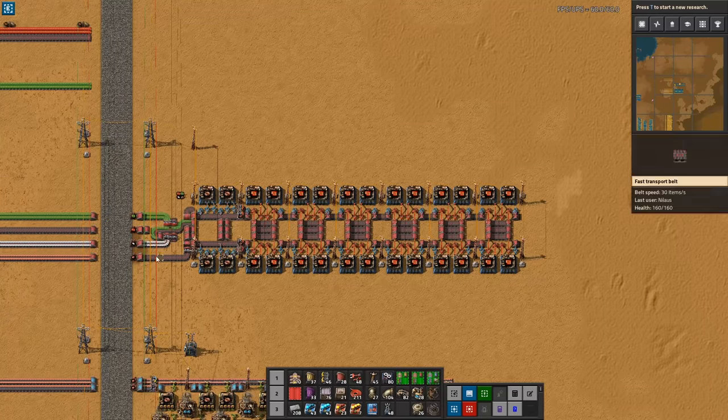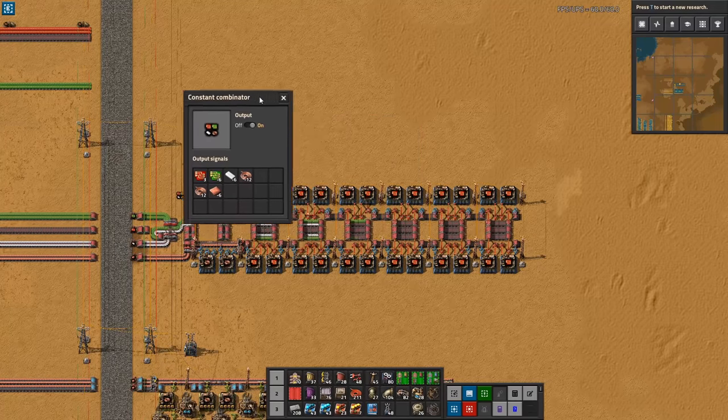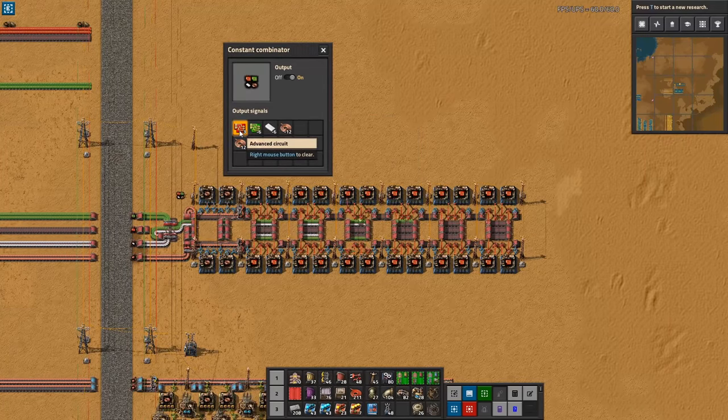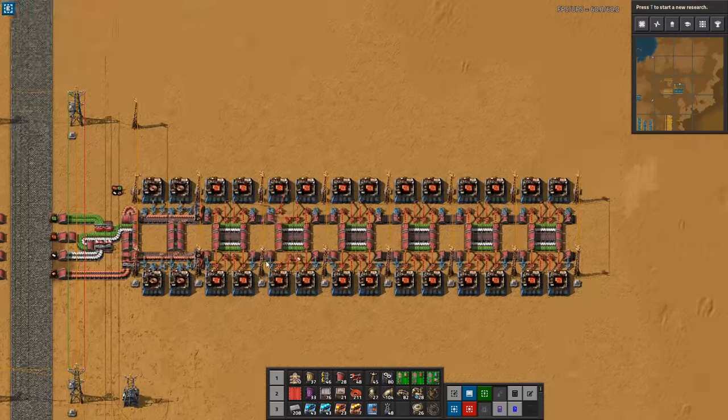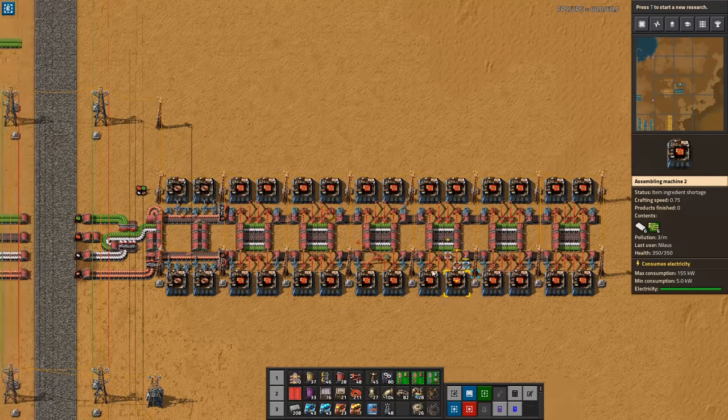Similar to our previous build we have combinators indicating what should be on each row, and this one indicating how much. These are important — they show rounded numbers but they are very small numbers. That's the key point here: it's only around three advanced circuits per second, which is very very low. Let's walk through this because there are some quirks to this build that I'd like to emphasize.